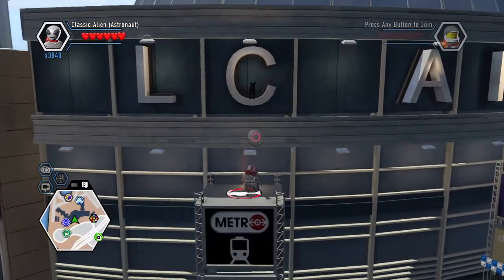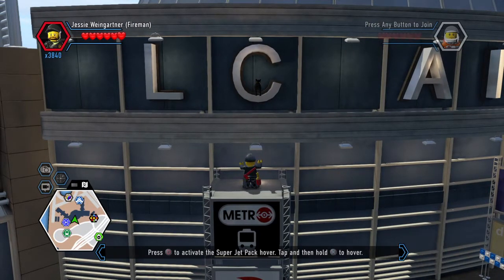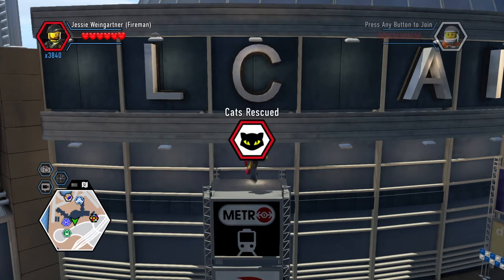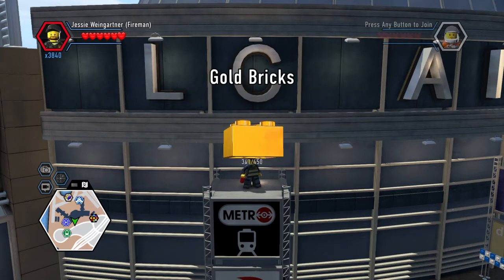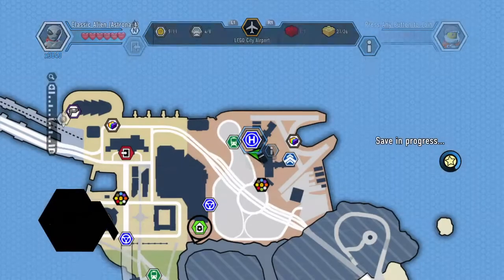Come on, cat — haha! Coochie coochie coo, hello cat, please come to me. Thank you, you are a very, very kind cat. Cat's rescue 13 of 17 — go bricks! 342 gold bricks, all right!